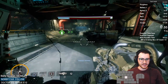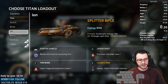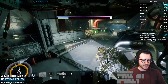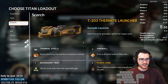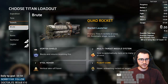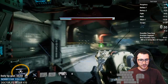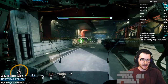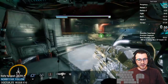Another thing to work on is general menu navigation. Keep in mind how far down each Titan is on the list. For example, my keybind to bring up the loadout menu is four, so I can do four then tap space to get to Scorch. If I'm at Scorch and want to get to Ronin, I know Ronin is three down, so I go one, two, three. Just knowing where each Titan is on the menu is really, really good.